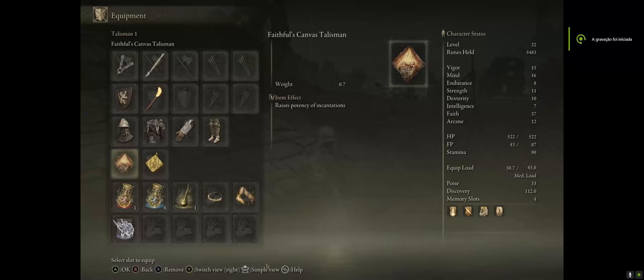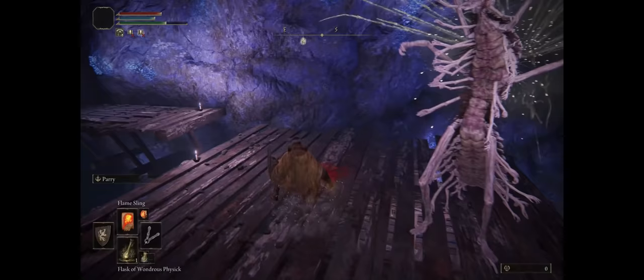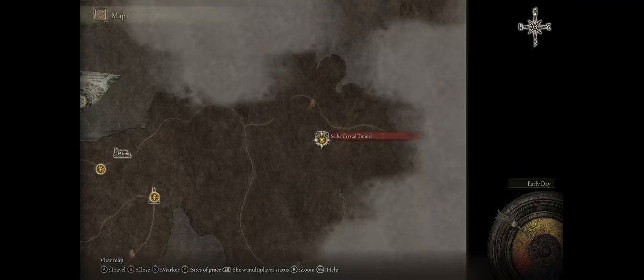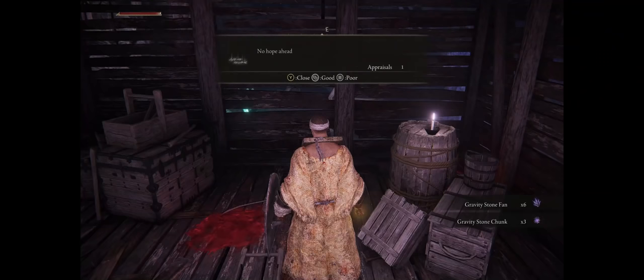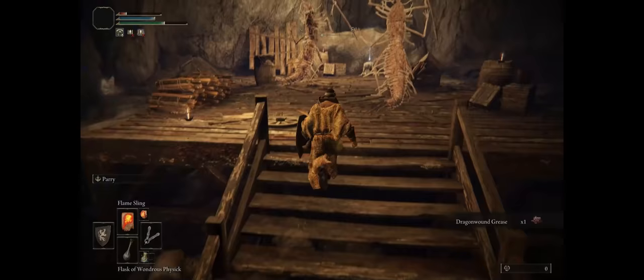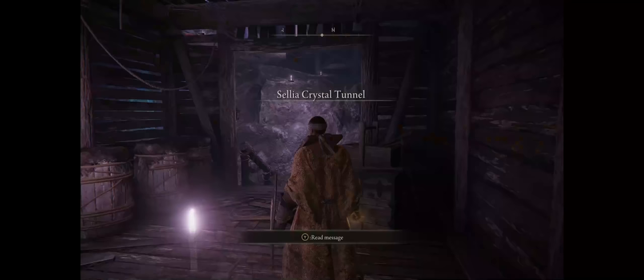Now let's talk about how to get the best Faith and Incantation Talismans for our Prophet, even at the very early game. The first is the Faithful Canvas Talisman, which increases the power of all your incantation spells, no matter if they have fire, lightning, beast, or dragon magic. To get it, you have to go to the Sellia Crystal Tunnel area — the same deadly place you get teleported to by opening the chest in the Dragon Burnt Ruins. Once inside the mine, rush past the enemies because they can be very powerful, and at the end you'll find the Talisman. I recommend doing this without any runes on your character because you will probably end up dying a few times.